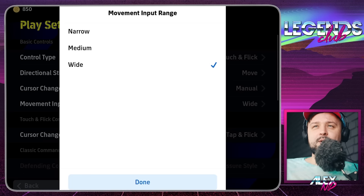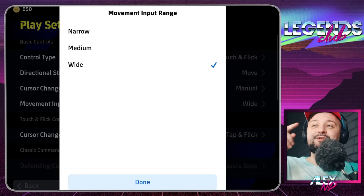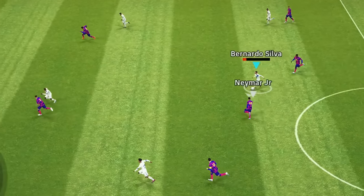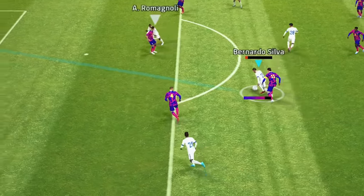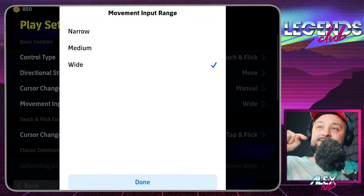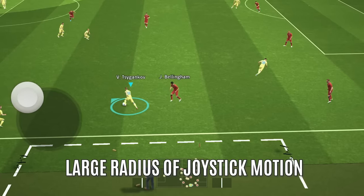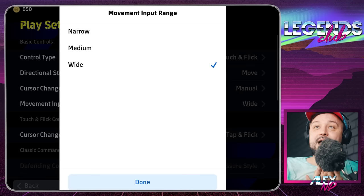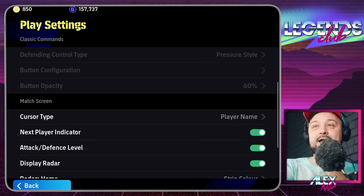There's Narrow, Medium, and Wide for movement input range. Many people wonder what that means — it depends on your device. Wide fits most devices, but some people may struggle with it because it requires a lot of real estate to make a full circle with your player. Sometimes just turning around with the ball and predicting when your opponent is going to tackle you is effective — you do a circle motion with your joystick to get away from the tackle. Wide means a wider circle, Narrow means a smaller one. I'm using Wide, but I've seen Pocajón using Narrow — it's personal preference.